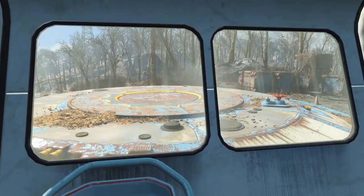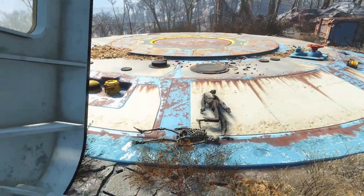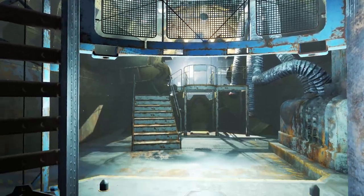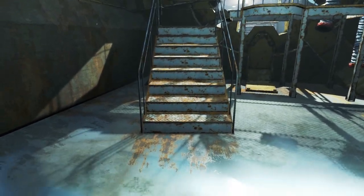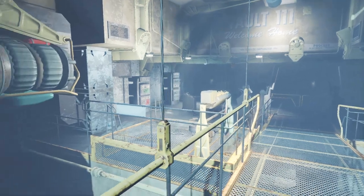To re-enter the vault, you have to hit this big red button and then go stand on the elevator to be lowered inside. Surprisingly enough, it does not look as bad as many of the vaults we have seen over the course of the series. The true iconic vault door is of course present, a walkway takes you through it, and across a flooded portion of the vault's entryway.